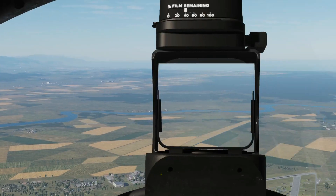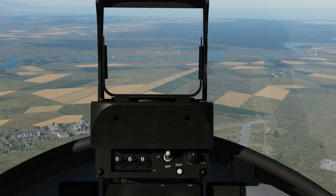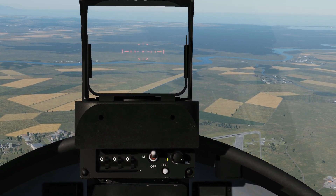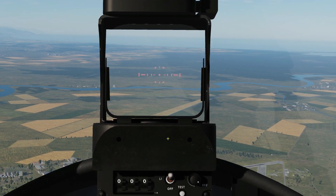That just leaves aiming. We've got our gyro sight up here — right click to turn it on. Set the brightness fully clockwise to make it as bright as we possibly can.